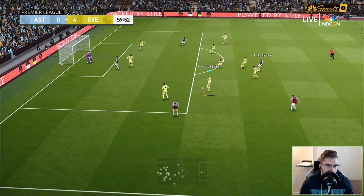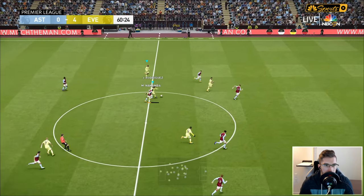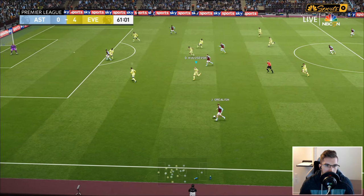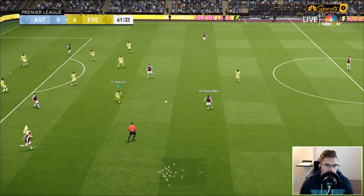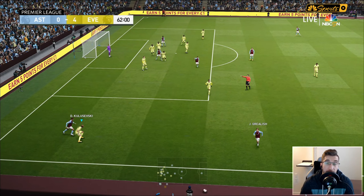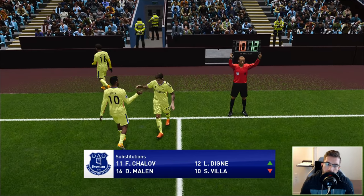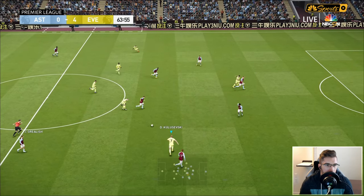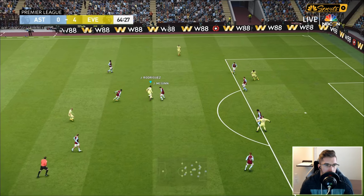Grealish does float one in but Kulusevski's there. We've crossed the hour mark, so the next time the ball goes off we will make a change. We're going to take Marlon off - I know he could get a hat-trick but we're going to rest him - and bring on Shalov and Dinja as well. Calvert-Lewin flicks it off to Shalov, who finds Kulusevski, inside to James once again - it's working now nicely.